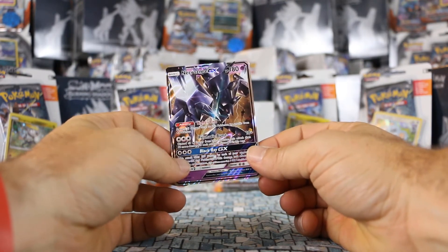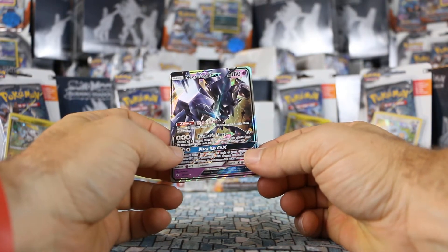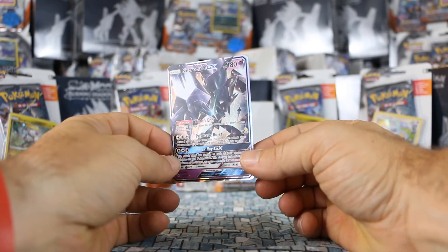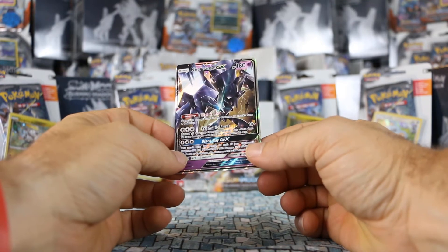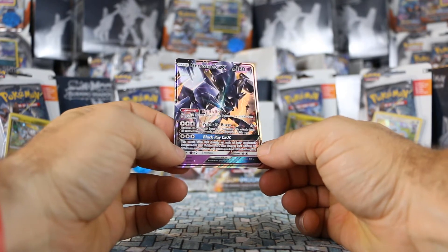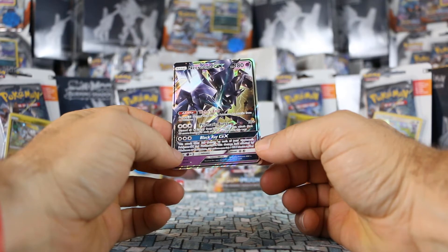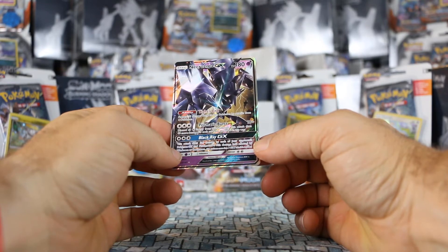Necrozma GX! So this is my seventh pack — it just goes to show you, sometimes the Law of Averages is not on your side. It took me seven packs to pull a GX, but we still got it. This is my first GX pulling by hand for Burning Shadows, and it looks pretty cool. Black Ray GX — this attack does 100 damage to each of your opponent's Pokemon GX and EX, and this damage isn't affected by weakness or resistance.